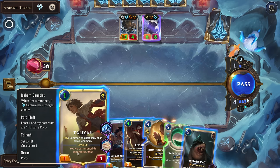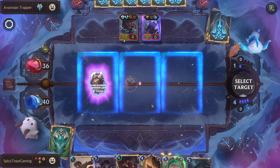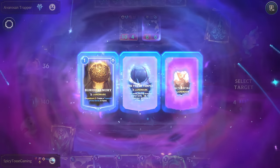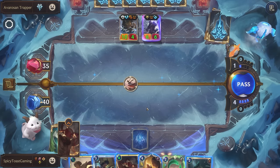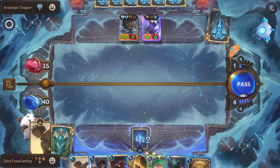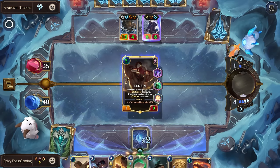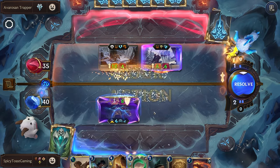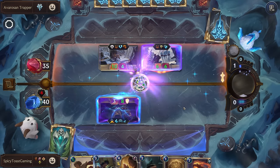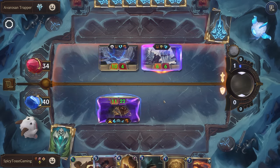Alright, so we could drop Artelia to capture that, although we could also stun it. I think let's actually play this first just so we can get some cost reduction. Alright, Lee Sin costs two — that's fine. We'll try to kill him and we'll buff him up to survive.